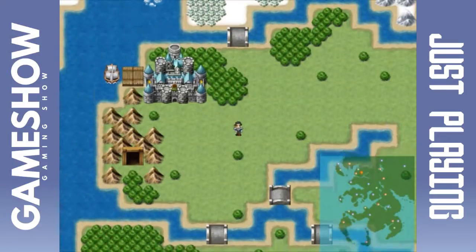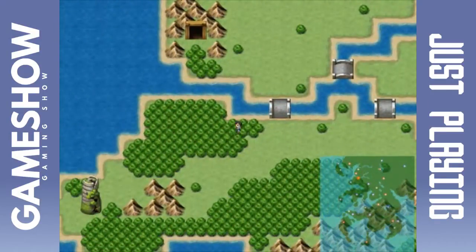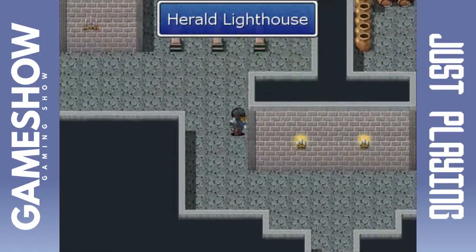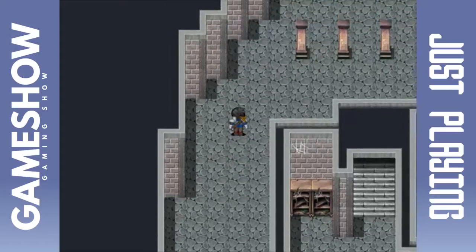Welcome back to Deadly Sin. We're going to — I said the Southwest? Is that here? This is the Herald Lighthouse. I don't think this is where the main quest is, but I think this is where some of the side quests were.